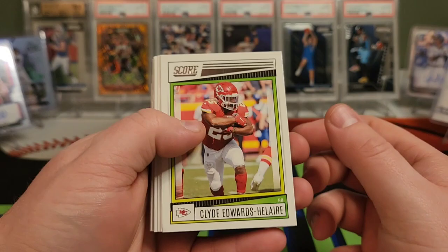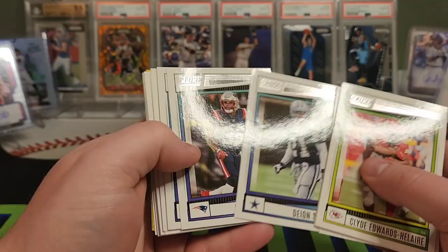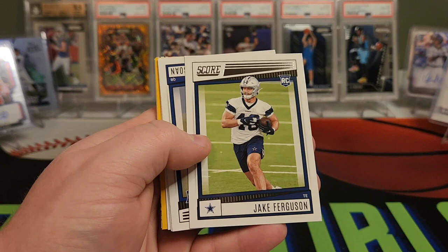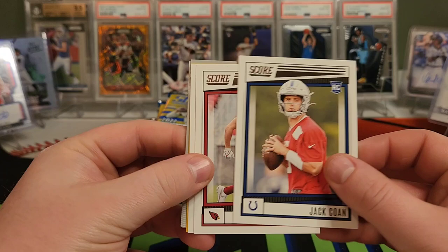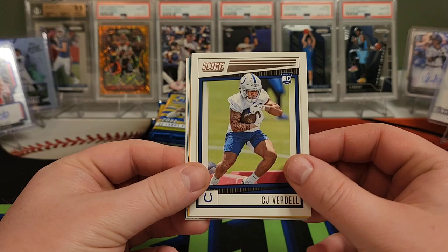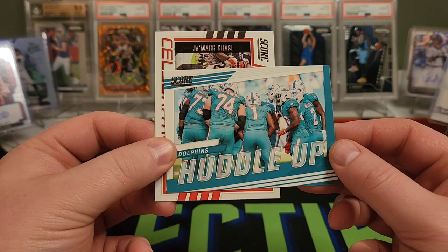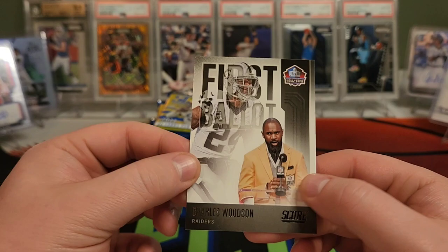We'll fly through the base a little bit more. Justin Tucker did miss a big field goal in that game early too. We've got Derrick Henry. Two of our rookies — Kingsley Inagbure. Jake Ferguson. There's Jack Cone again — I don't think he wound up catching on anywhere. Trey McBride. CJ Verdell. There's Chris Carson. Pro-Tential Jahan Dotson. Double of the Dolphins Huddle Up, double of the Jamar Chase, double of the Charles Woodson. So we're hitting our doubles already — kind of expect that when you're getting 132 cards.